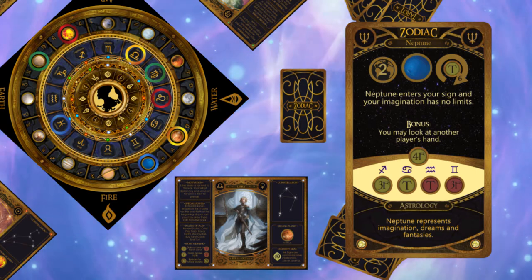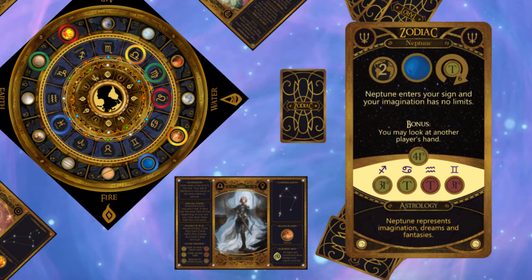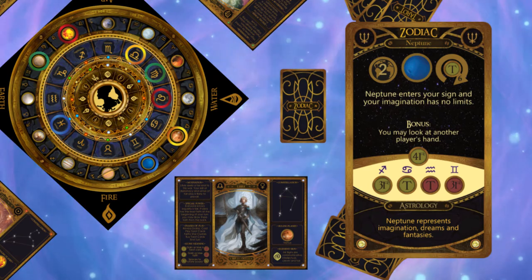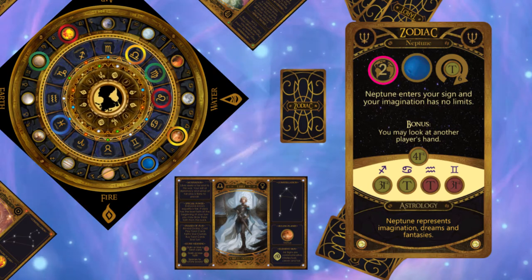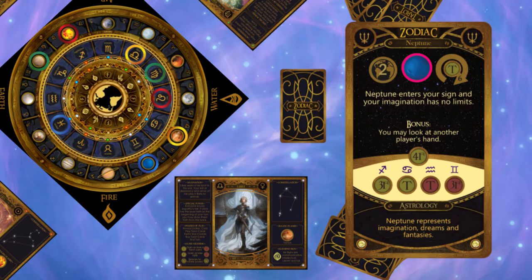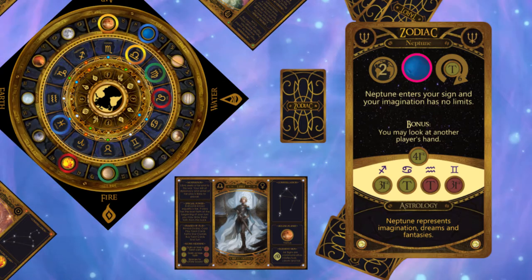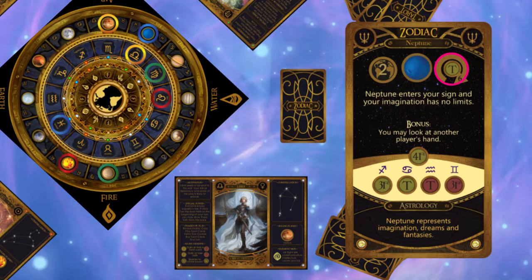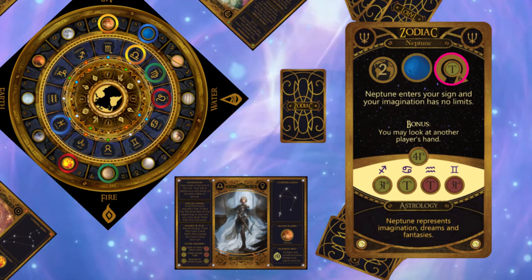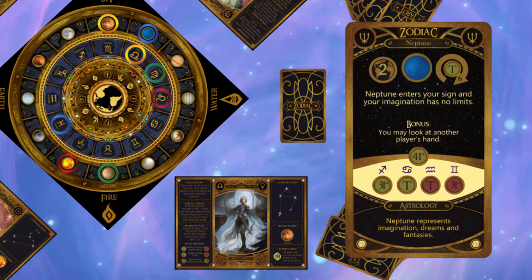Libra's first action is to turn over a zodiac card. This is Neptune. The board is always rotated clockwise, so reading the card from the top, the element ring moves 2 spaces clockwise. Then the planet ring is rotated to align Neptune with Libra. If Neptune moves more than 6 spaces, Libra collects a tarot card, which she does so.